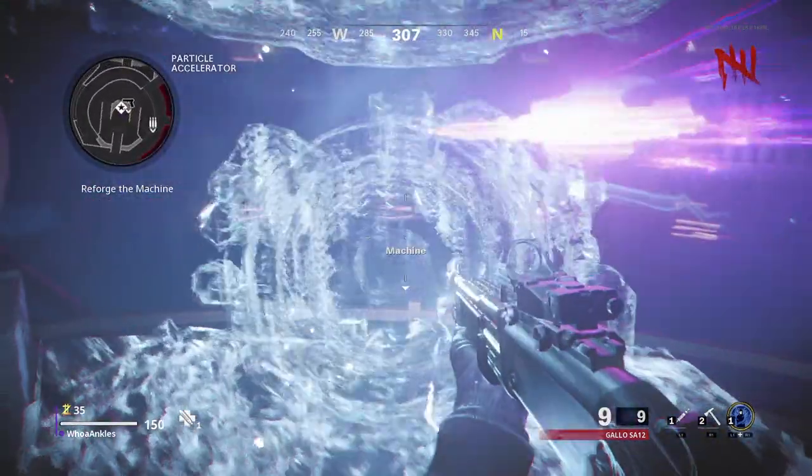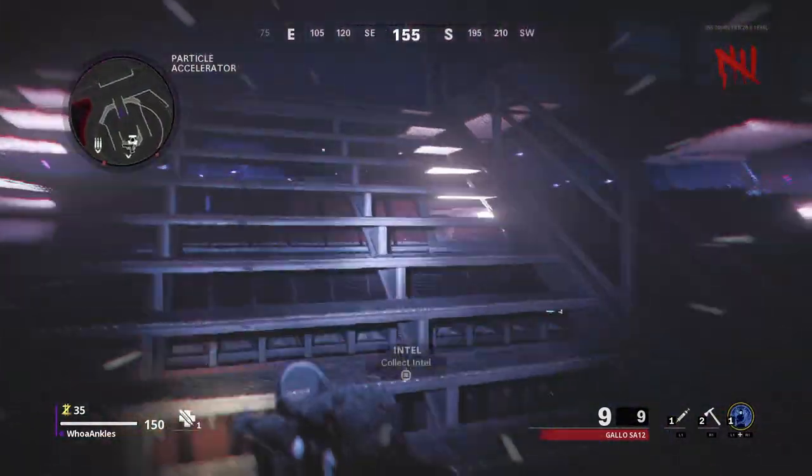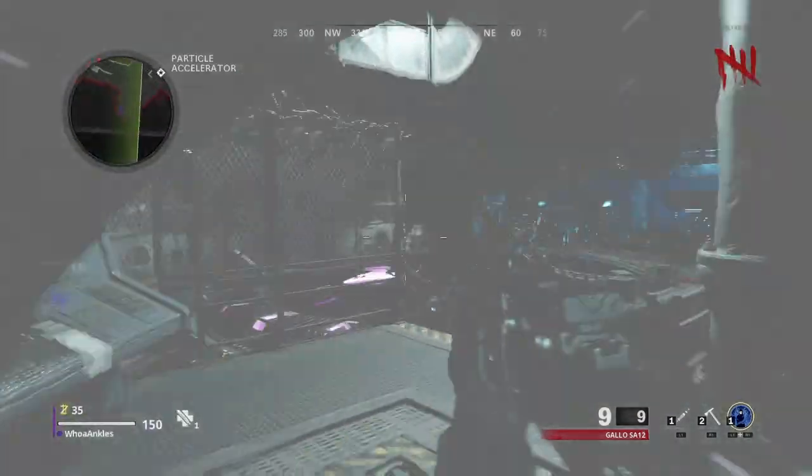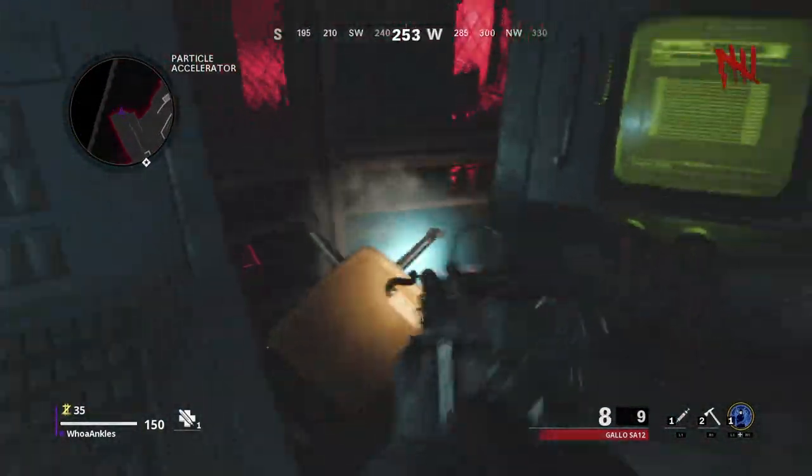The first thing you want to do is go and build Pack-a-Punch. That's going to teleport you back, so just come on over here. Once you get teleported back, shoot this blue light.